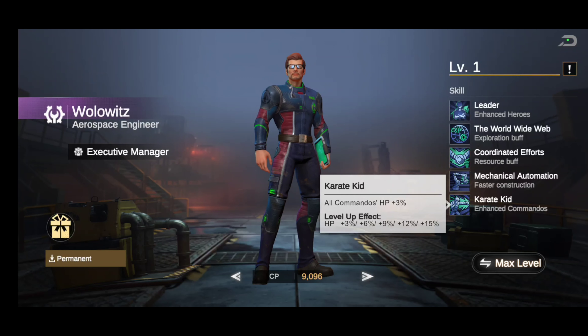Karate Kid gives all commanders' hit points a boost starting at three percent and scaling up to a nice clean fifteen percent at max level.